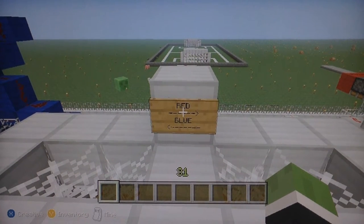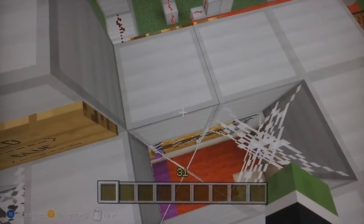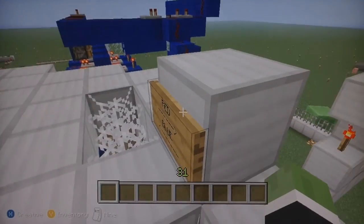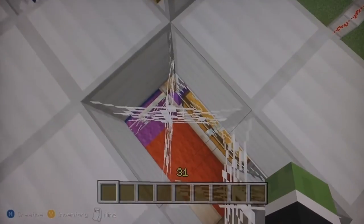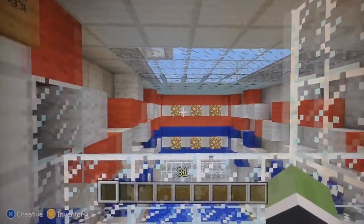What's up guys, this is Ideal Creations and today I'm going to be showing you another creation built by me and my friend Recon Angel. This creation is a minigame and it is called Fishamob. Basically there's two teams and there's only teams of one, so basically it's a 1v1 and let me explain it to you guys.